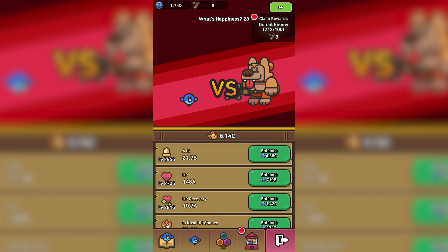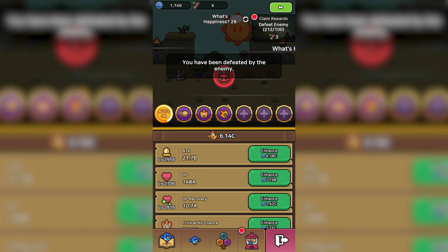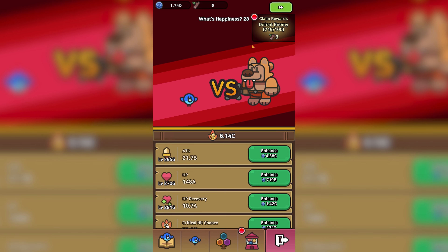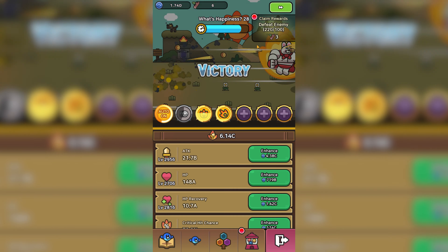Obviously if you can't beat the stage boss, you can't technically glitch through it. You can only wait until you have more damage, or use the Ruby/Rage glitch. Hopefully we beat the stage boss, because we're so close to that tier reward — and there we go.